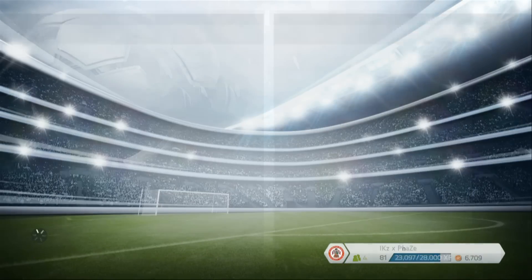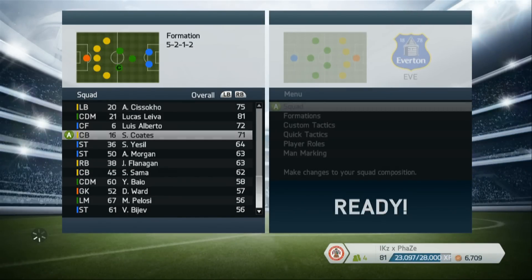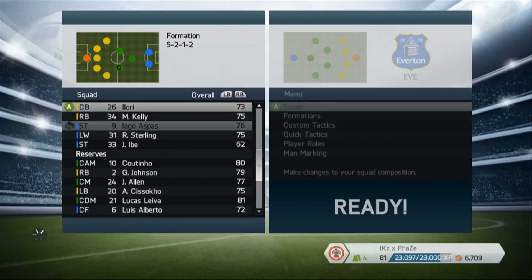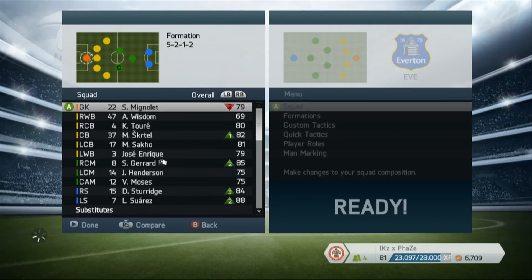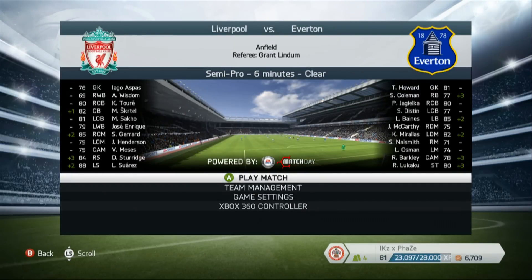I've picked Liverpool for this. Go to team management when you want to do it, and since Aspas is on the bench, you put him in goal. He's acrobatic, so he'll do more diving clearances. Put him on the pitch and we'll get it done so much quicker.